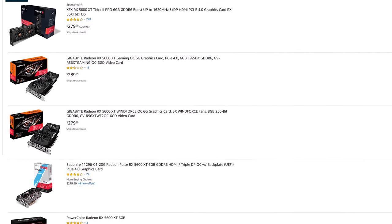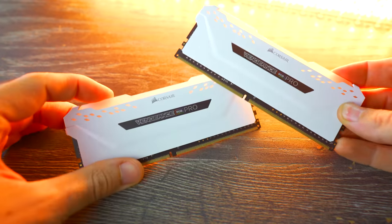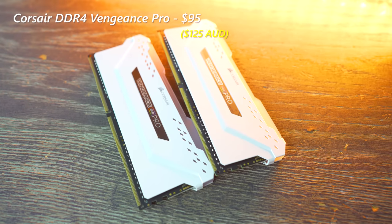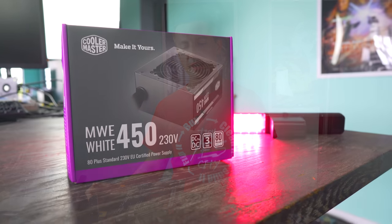For the memory we've got 16 gigabytes of Vengeance Pro RGB memory from Corsair. I picked this up on sale — you don't have to go with this, but it's definitely going to look fancy on this motherboard.